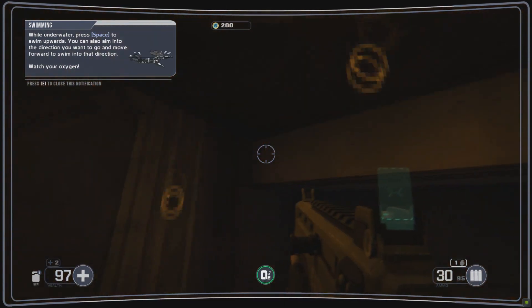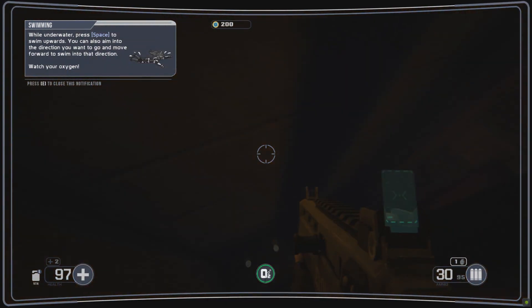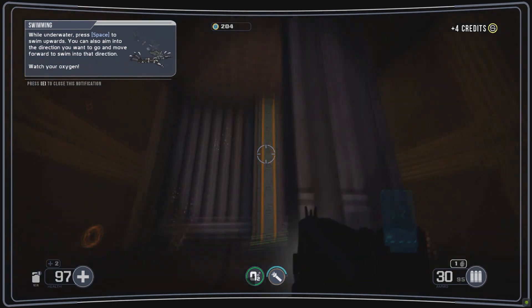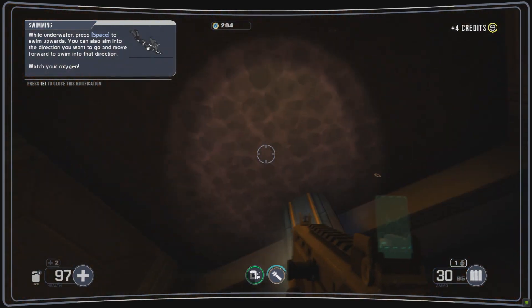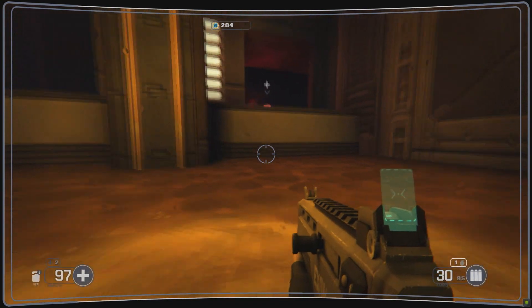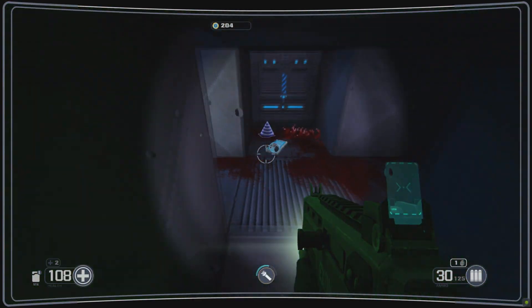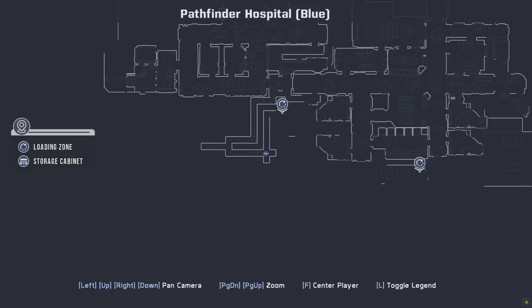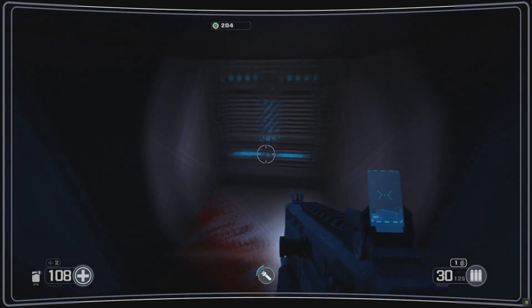Down in the water, there's about three health shards, and then you have another area where you can get some ammunition and a data pad, and that's inside a vent. Then you can progress on through the mission and get on to the next area. Not really sure what the data pad will hold, other than probably some lore, but I doubt it'd be a code, since the only codes you really find are two of them.